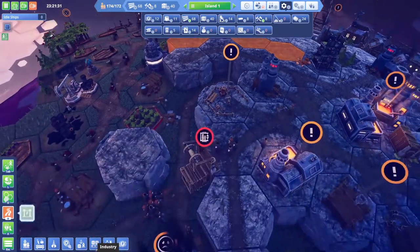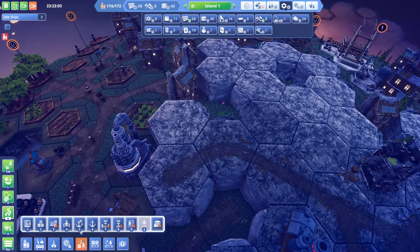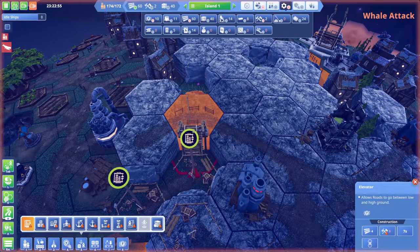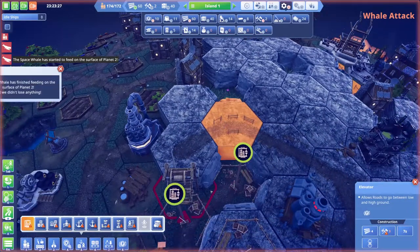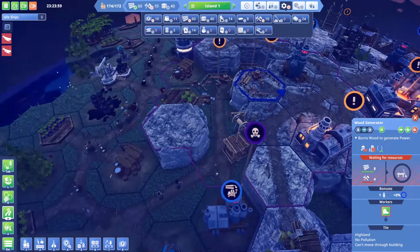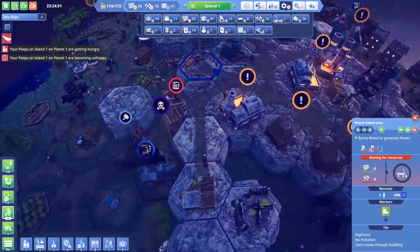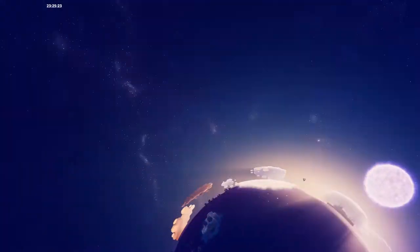Let's see, the question is — okay, so we can do this. We can basically go like this: elevator here, elevator here, elevator here, here. Interesting. We didn't lose anything. Where is everyone going? They went to bed. How are you — we're still waiting on steel. What about planet one?